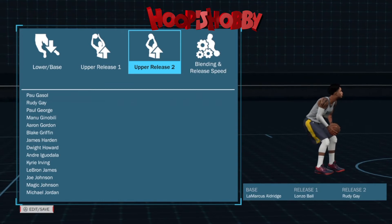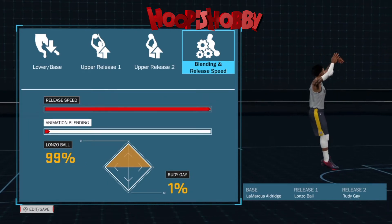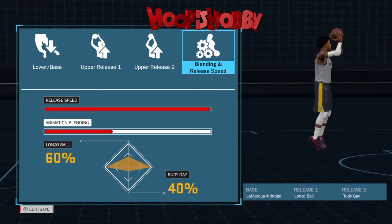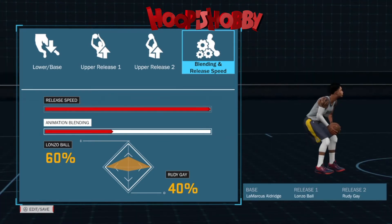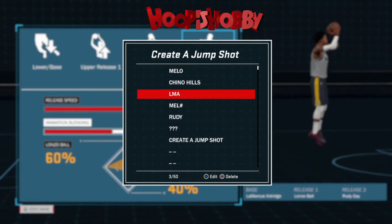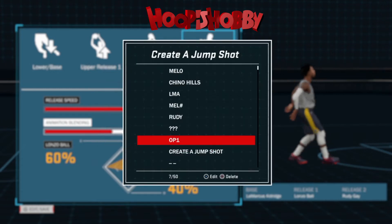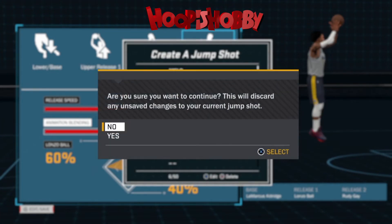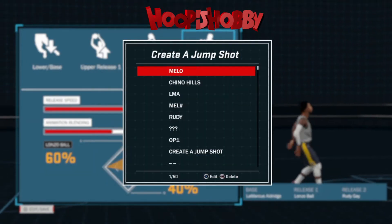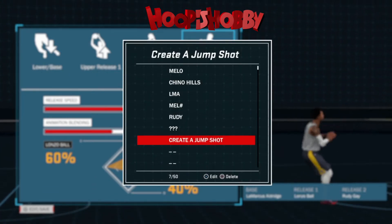Y'all gotta excuse the background noise — our neighbor is cutting his grass while I'm recording, he's just rude, but it's all good. First jumper right here: LaMarcus Aldridge base, Lonzo Ball release one, Rudy Gay release two, at 60/40. If you saw my last video, this is the jumper I've been using for a little minute. It's great in Pro-Am — absolutely amazing — and in the park it's decent and consistent.